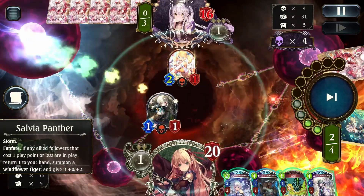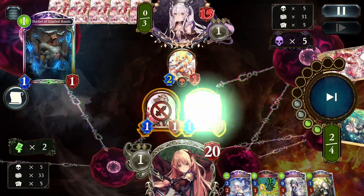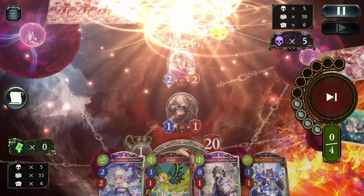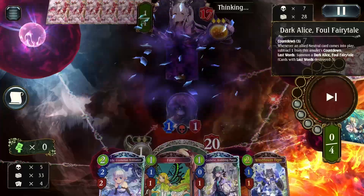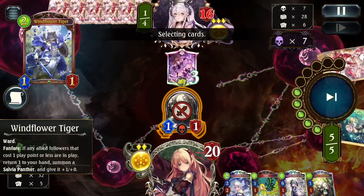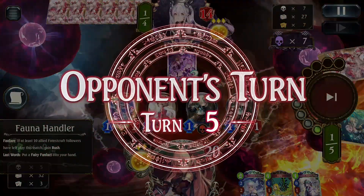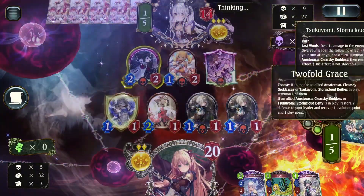We have to be careful with Oldis because her Last Words will clear our followers. I'm grabbing the Windflower Tiger back so I can keep pushing damage. We don't have a super wide hand, so we're trying to rush a bit. Last Words does have decent healing, so be careful with an aggro approach. We also want to keep Windflower Tiger as a valuable bounce — we don't have as many bounces now that we've lost Aggro Gerbera Bear and Flowery Breeze.